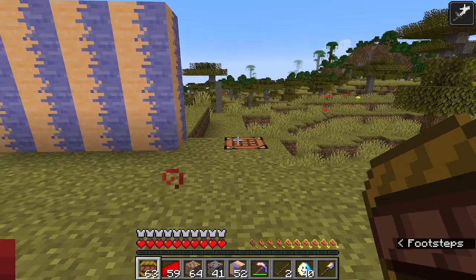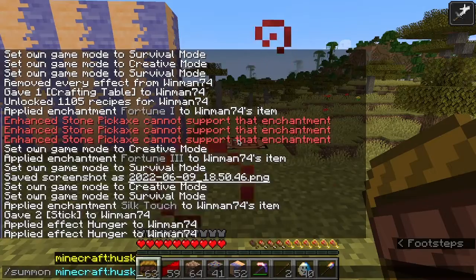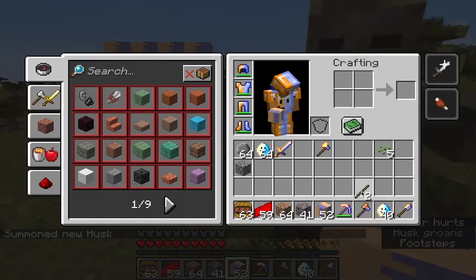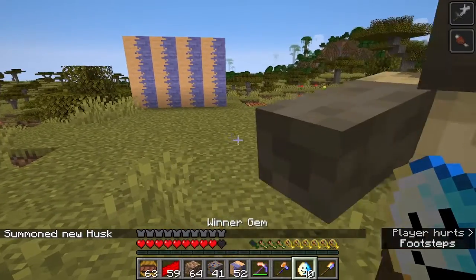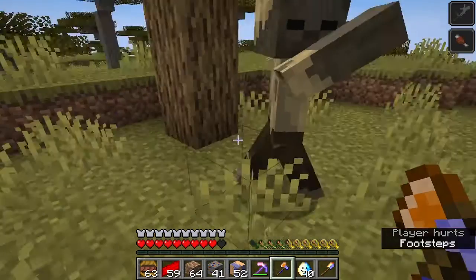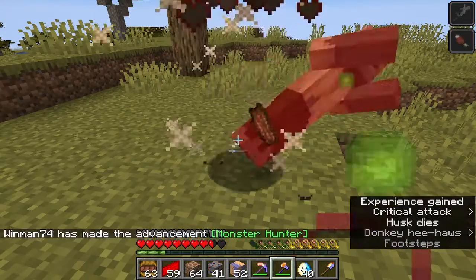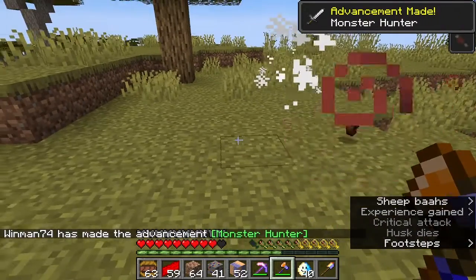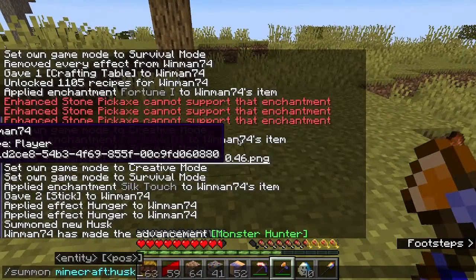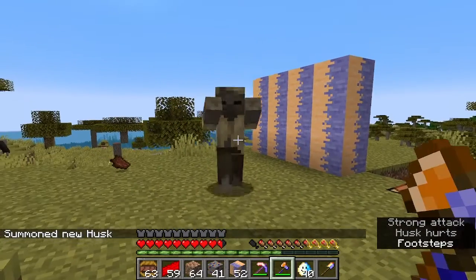Now, just to show you how good the armor is, I'm gonna summon a husk. And let me also get out the winner axe. Now, it's not doing much damage to me. But this winner axe does 11 damage and I also have the strength effect. So I can one-hit defeat it with a winner axe critical hit. Let me test if you can do it without a critical hit — no, you can't do it without a critical hit.